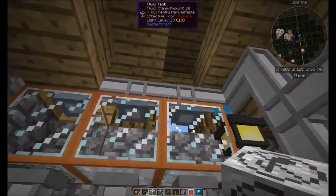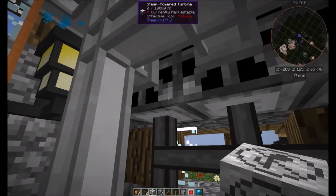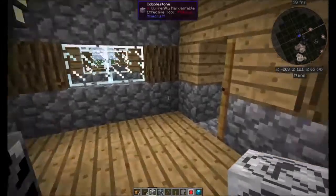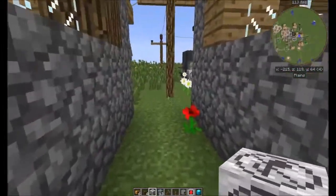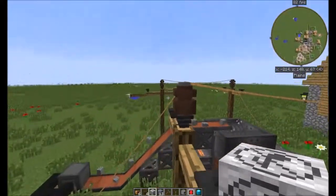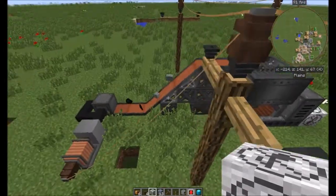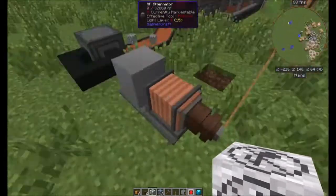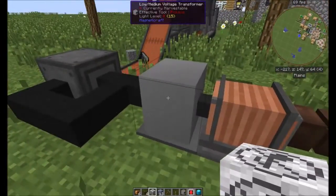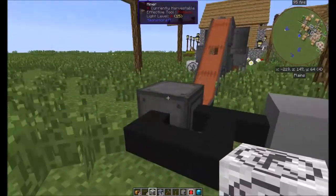I've got fluid tanks, iron pipes, and Steam Craft 2 steam power turbines. Over here I have MV wire connectors sitting on top of Magneticraft wooden poles, going into an RF alternator which leads into a low-to-medium voltage transformer, which leads straight into the miner.